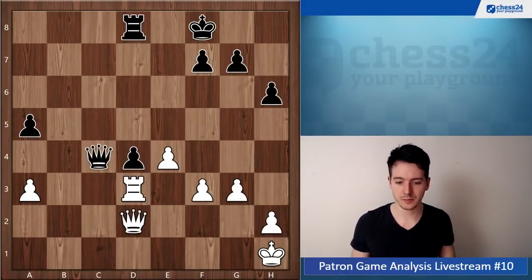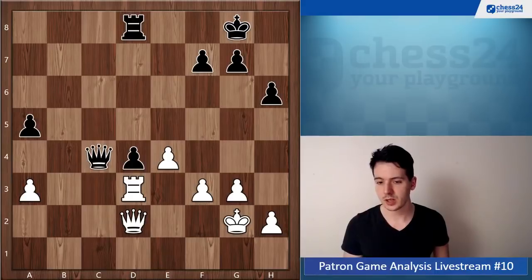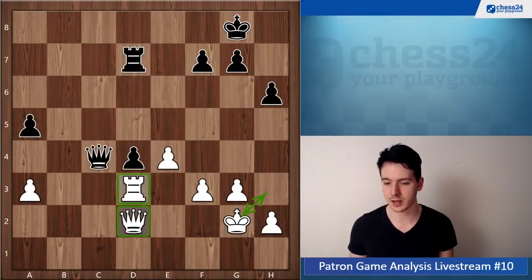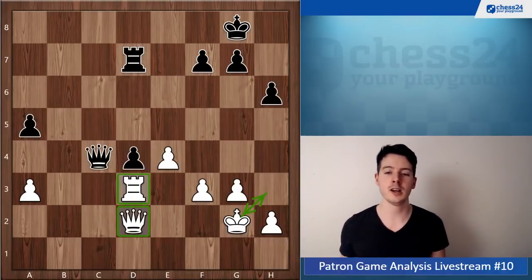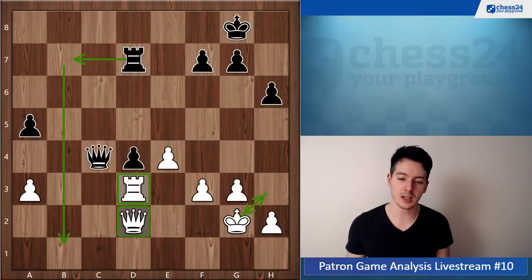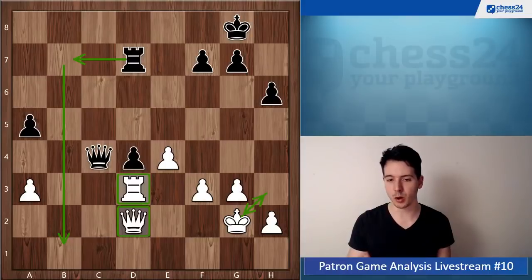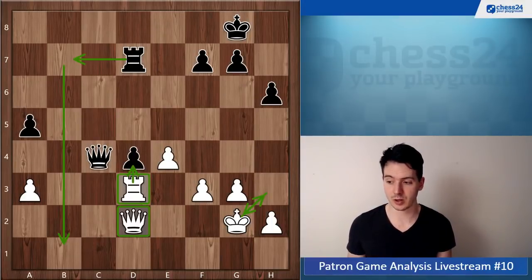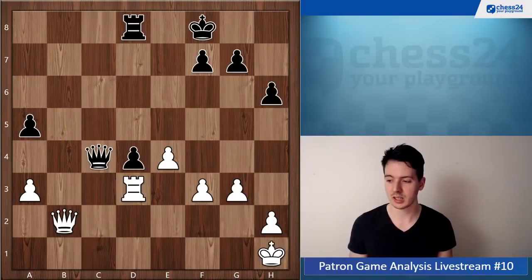With the queen on d2, then go king g2. Say king g8, king g2 — now you can just play the king to h3 and wait to see what black comes up with. The only thing you have to watch out for is that black somehow activates his rook along the b-file and creates some kind of mating attack. Whenever black moves the rook to b7 or wherever, you want to be able to just take on d4 without running into any problems.